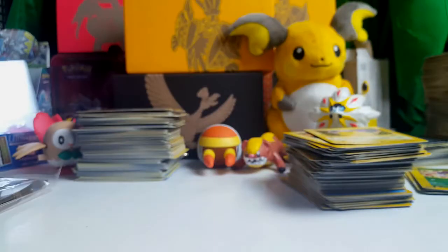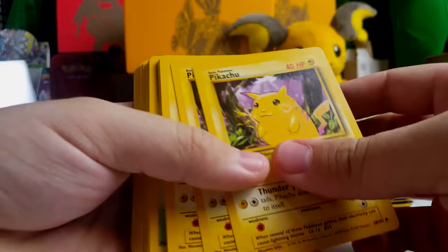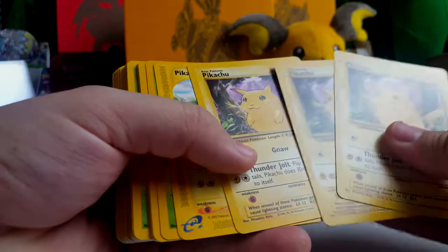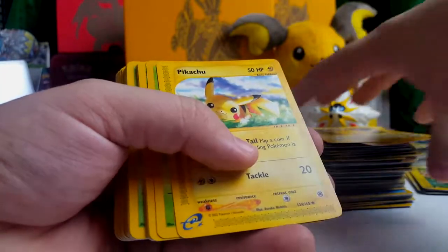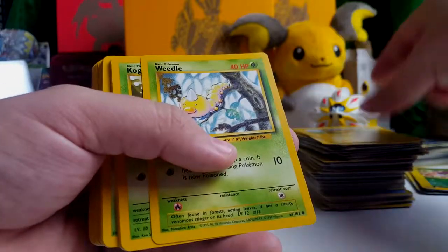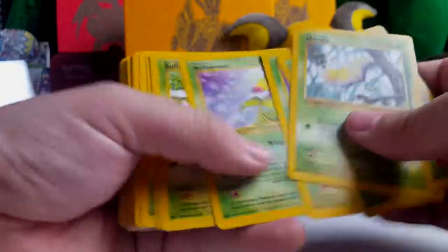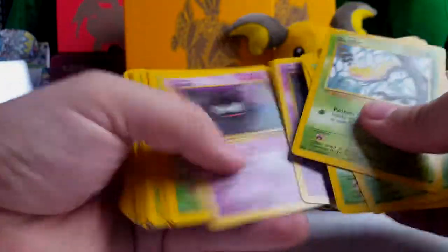And then we got the classic base set Pikachu there. Alright guys, we don't have too many more left — probably like two more stacks here. I'm seeing some good stuff, just wait for it. Some more Pikachus — I need to check for errors on these. Oh, the E-series Pikachu! That's awesome — that's one of the ones I was looking forward to. I think there's a reverse holo of that in here. Koga's Koffing. These are all in really good condition too.